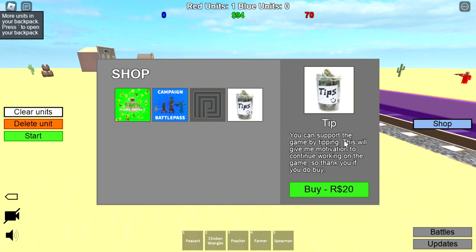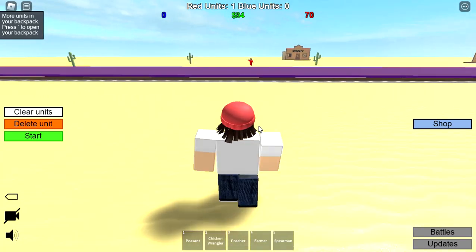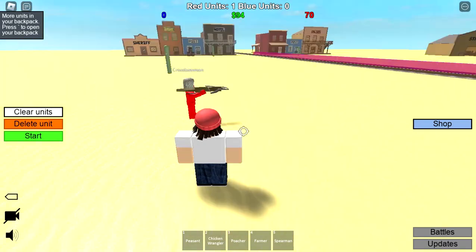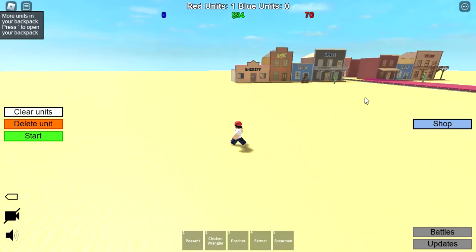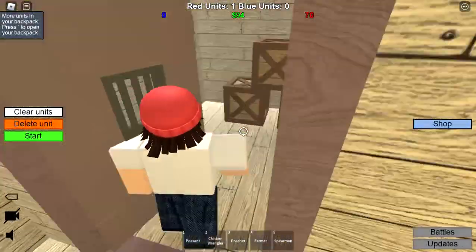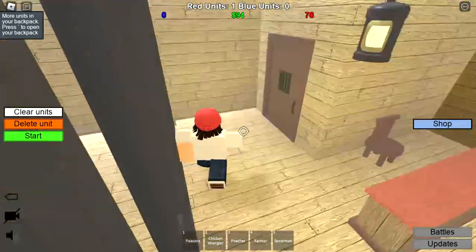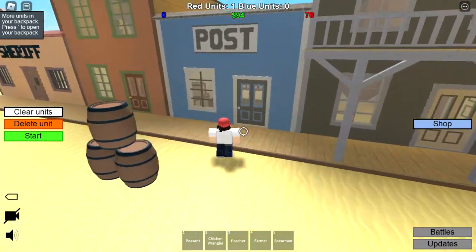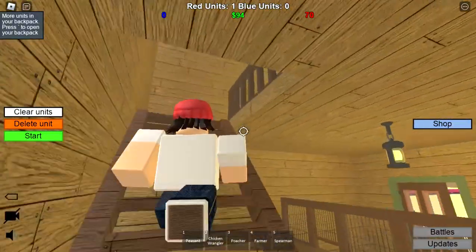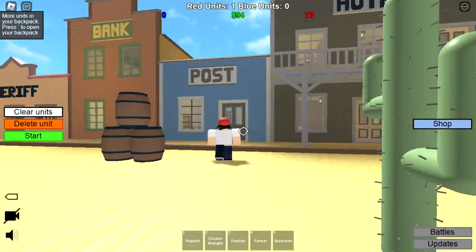I literally only have 19 Robux left — I had 299 when I started. Anyway, we're gonna get back in here. There's a crossbowman, which is really out of place for the Wild West. I don't see any castles around here. Let's explore all the buildings quickly before we start fighting, just to let the other guy prepare — we absolutely decimated every battle last round.